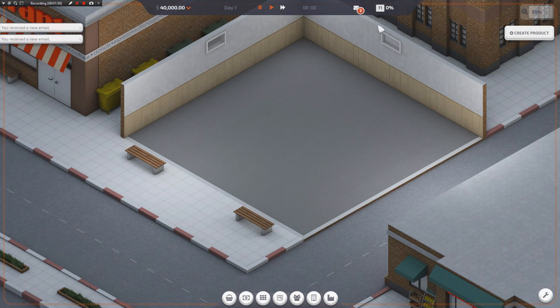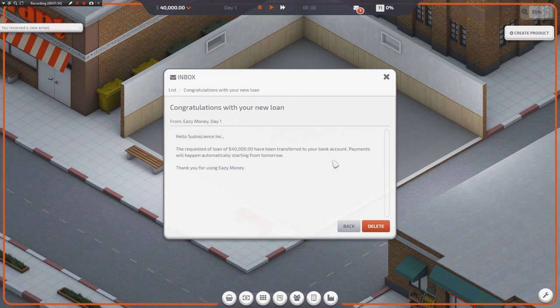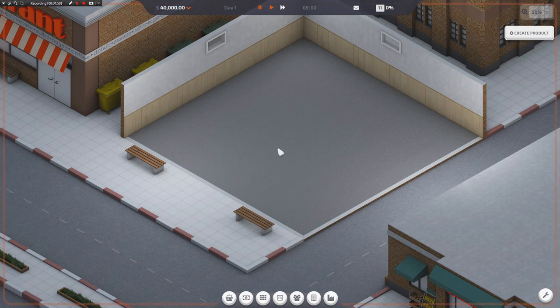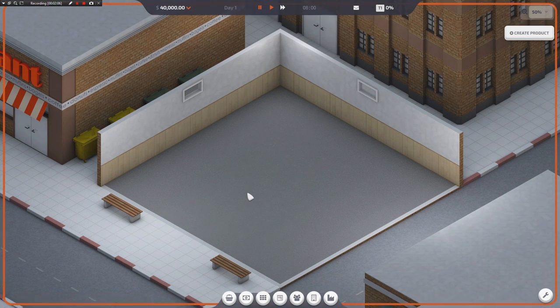We got a couple of emails up here — they're from the developer just saying thank you for buying the game and stuff like that. There's no tutorial to this game. You are mostly left to just kind of mash it out on your own. So along the way, I'm going to try and talk about the things you want to do at the beginning of the game as the preliminary actions you want to take in order to get the game moving.